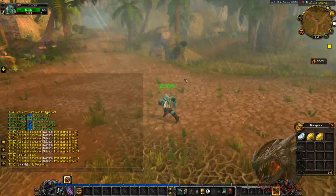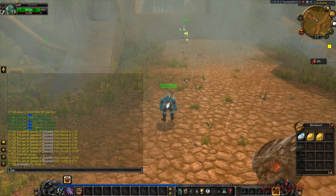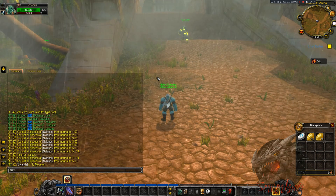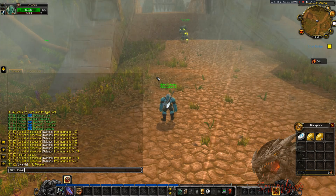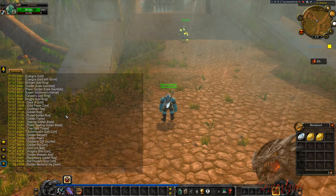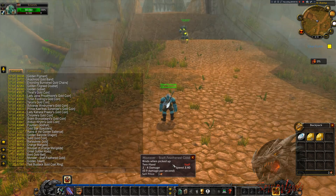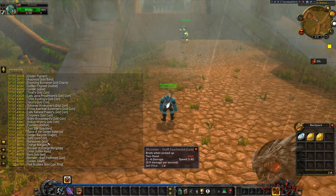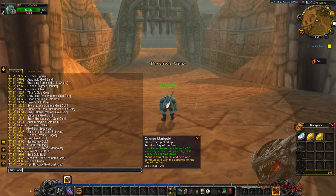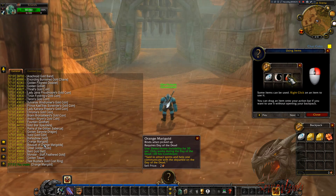Items are part of the GM experience. To look up an item, for example searching for a gold coin or gold token, I do .lookup item gold. You can see a list of all gold-related items. When you click on one you can see the item information, and when you shift-click on it you can link the item to add it.